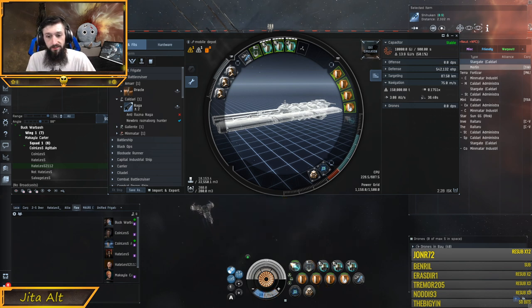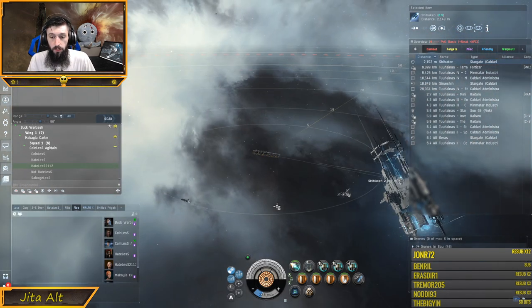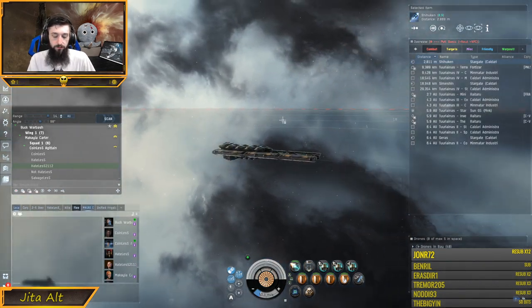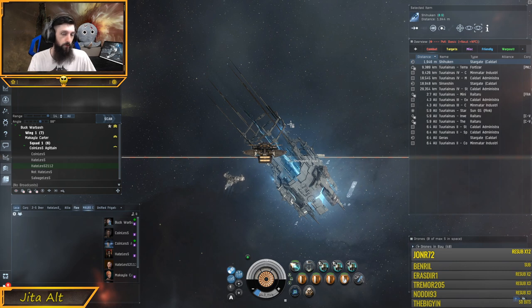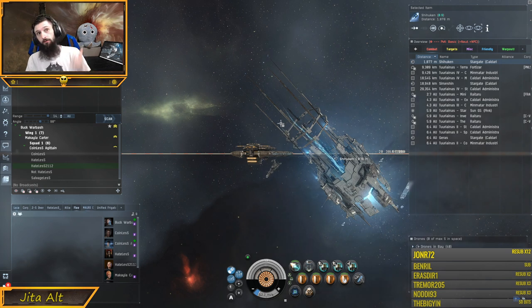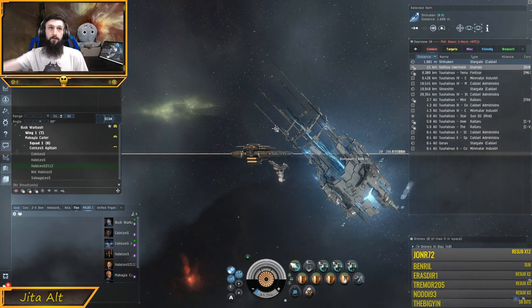We have to get to 75% velocity. There are a couple of things that can go wrong. If I were to get webbed after getting to a really high velocity, it would slow me down. If I was already moving in the opposite direction, our ship would have to turn around completely, so that alignment time could in theory be longer than 48 seconds. This is where prop mods make things more difficult.